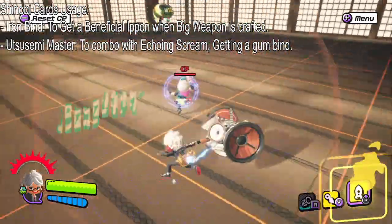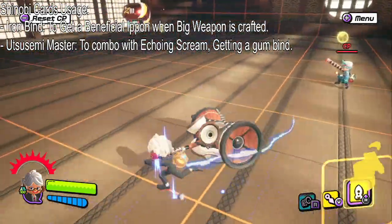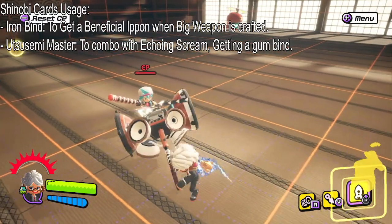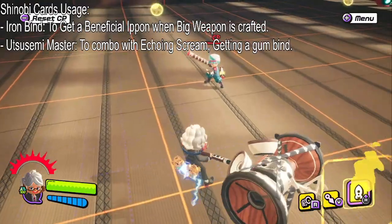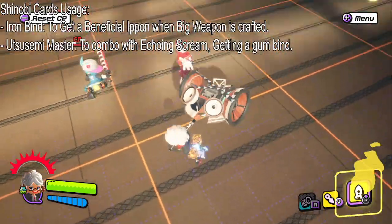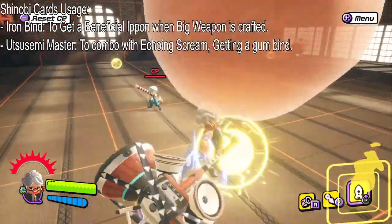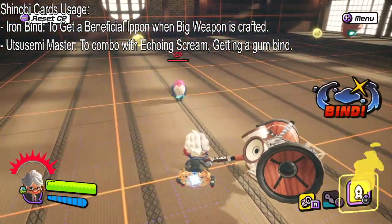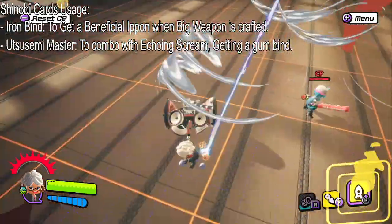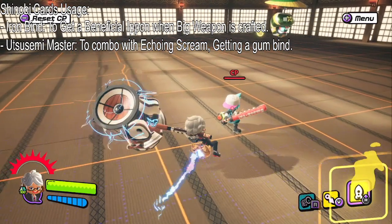The Echoing Scream is that giant sound barrier that stuns my enemy. If I do that, I can jump over my enemy — basically teabagging them — and drop a Ususami on them, which gives them the Gumbind. You can also do Gun Kunais just in case. If I shoot out four of them and it doesn't Gumbind my enemy, I can do Echoing Scream. If it doesn't Gumbind them from there, you can still follow up with two attacks and you're good.